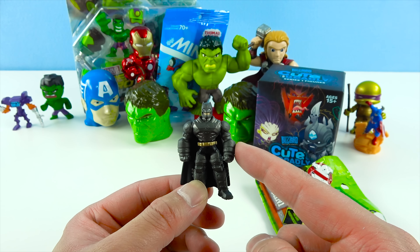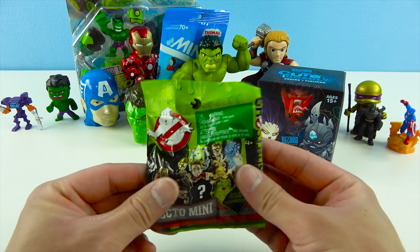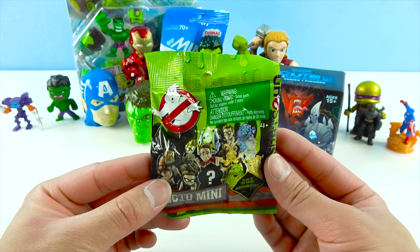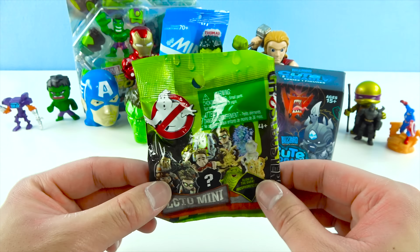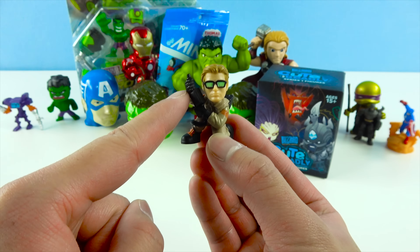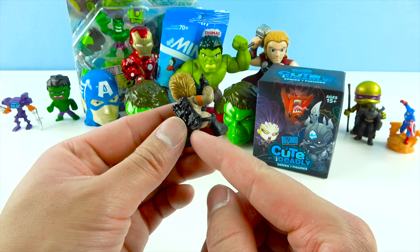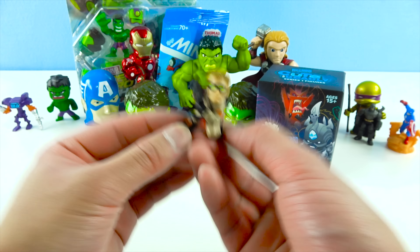Let's see this egg next! I see a Captain America, Iron Man, Hulk, and Thor — I wonder who's inside! We got Captain America! It looks like Captain America's rushing through the bricks — he smashed through them with his shield, which is made of antimantium steel! He can use it for defense and throw it to attack! It looks like he's ready to punch! Captain America is the leader of the Avengers!